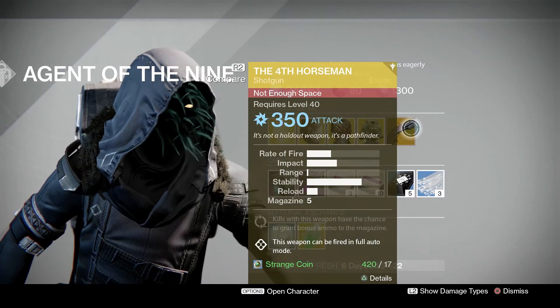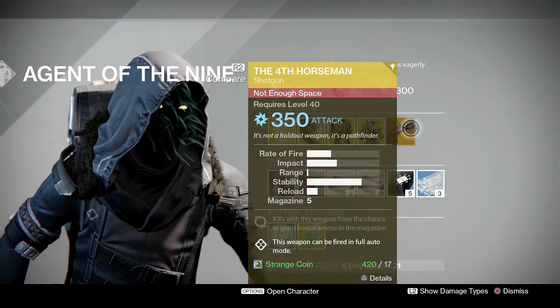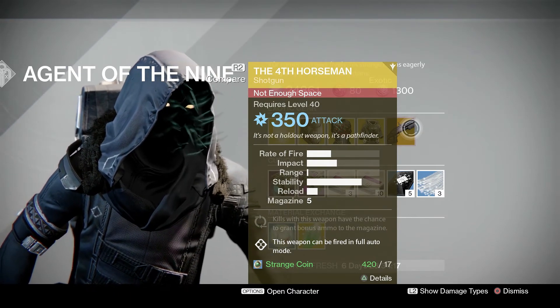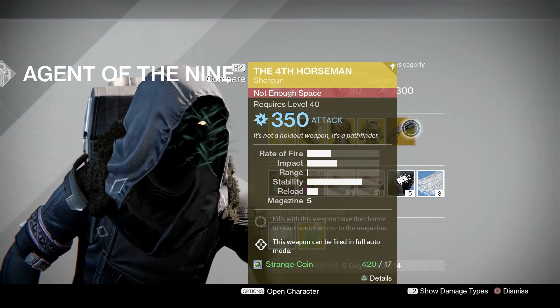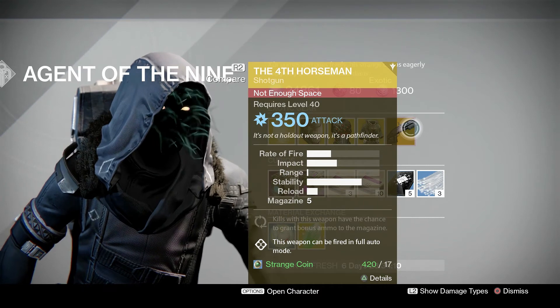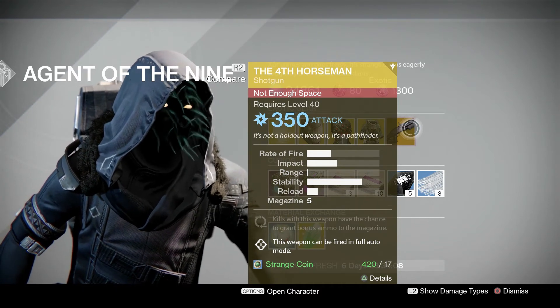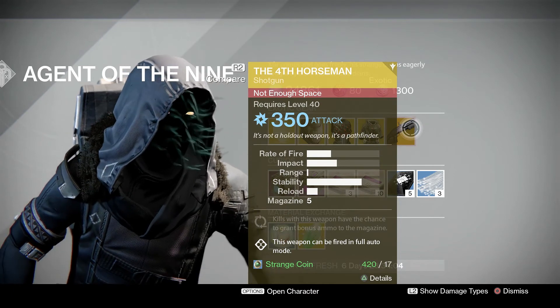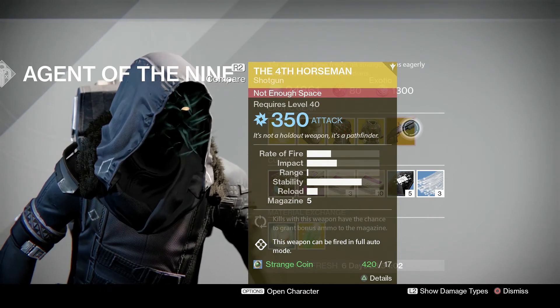The weapon of the week is the 4th Horseman, an extremely powerful full auto shotgun that can make really quick work of strike and nightfall bosses when you have a full fireteam and get the right modifiers. Other than that, it's fun to play around with but has somewhat terrible range, so its use is somewhat specific to bosses and favorable modifiers, though it is a buy if you don't already have it.